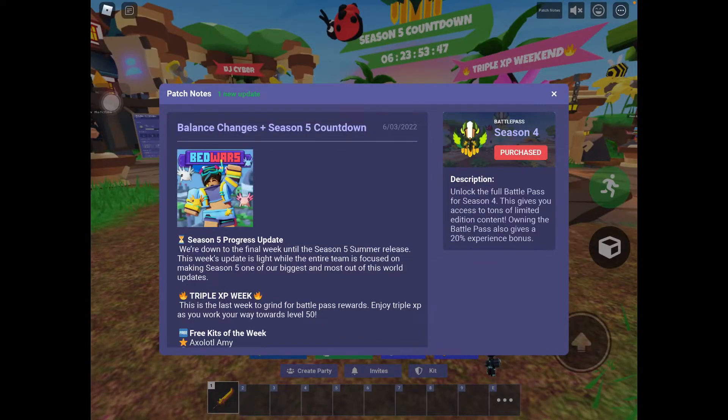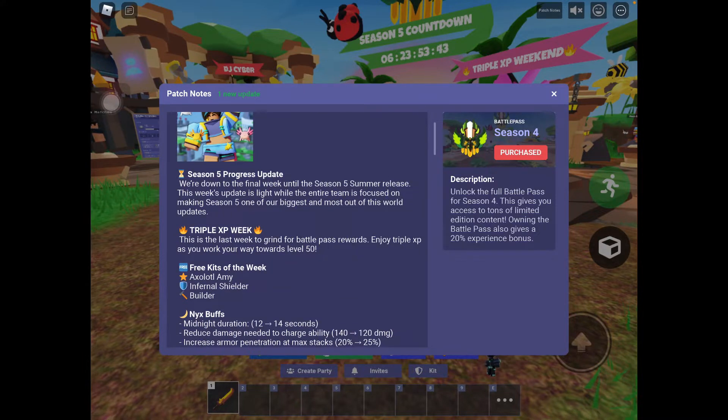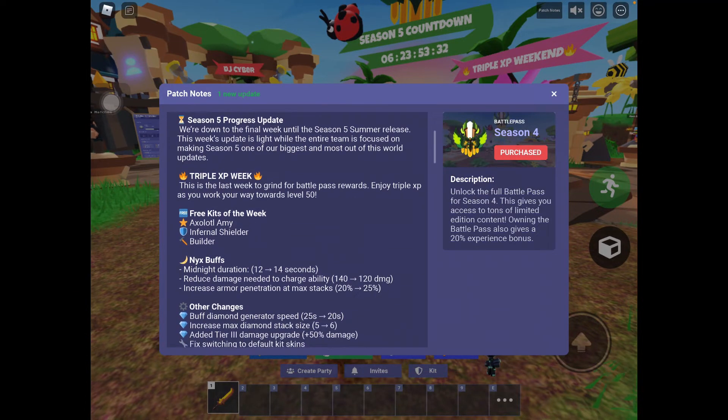We got balance changes in Season 5 countdown — woohoo! Season 5 progress update: we're down to the final week until Season 5 Summer releases. This week's update is light, with the entire team focused on making Season 5 one of the biggest and most out-of-this-world updates. That probably gives a little hint about the new update, because it's probably going to be about space or something, because it's out-of-this-world.